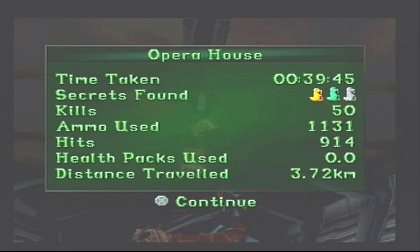That took us 39 minutes and 45 seconds. We found all of the secrets, got 50 kills, fired 1,131 ammo, with 914 hits, no health packs used, and we travelled 3.72 kilometres. I've been Gilda Games — thanks for watching and goodbye.